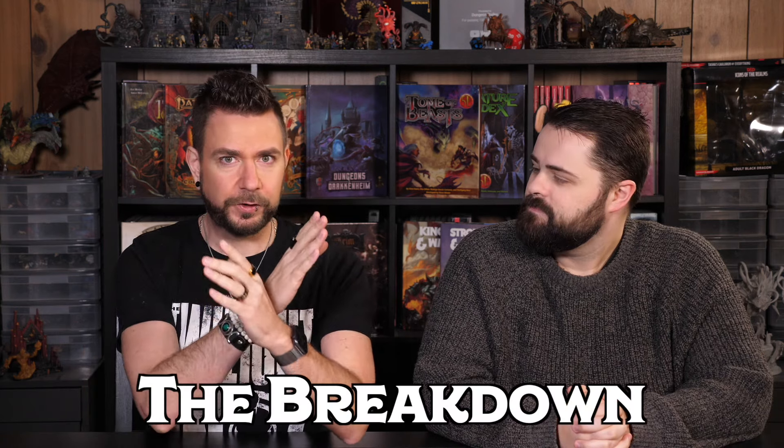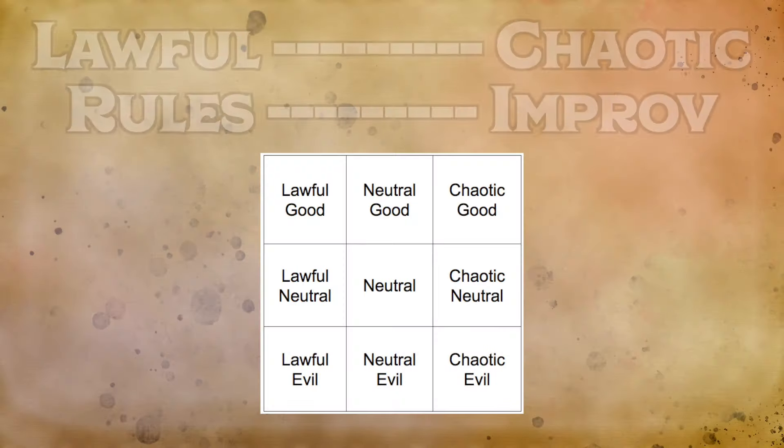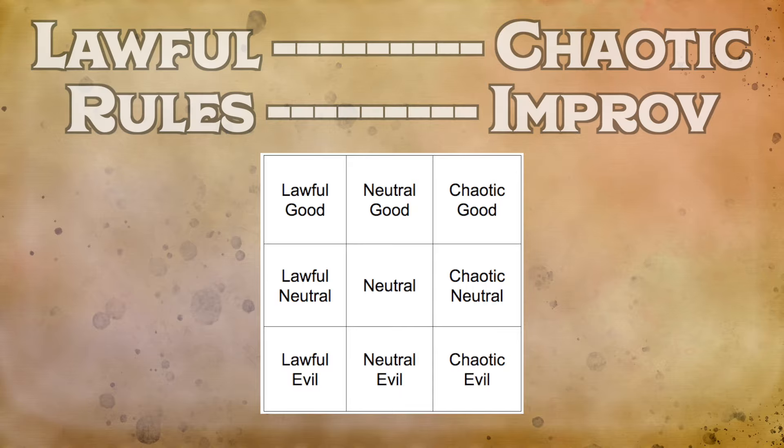In determining the axis of law versus chaos, law tends towards respecting and adhering to the rules, valuing what they accomplish, and being more organized and prone to game preparation. Chaos means not really thinking the rules are that important and having a more improvisational style. Neither is necessarily better — you can be a chaotic DM who's really good at improv, or a lawful DM who knows how to use the rules well.